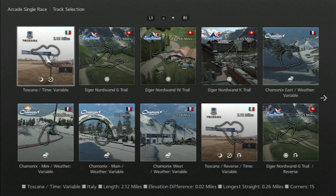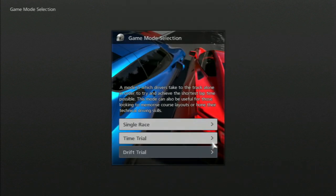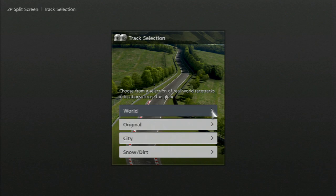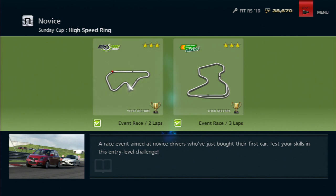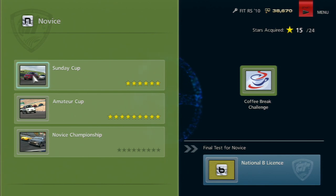Time trial works similarly — choose your track and go. There's also drift trial and party play options, essentially split screen. The main career mode is the crux of the game. It uses a star rating system: gold earns three stars, silver two, bronze one. I've got 15 out of 24 stars in the novice class and was able to move on to the National B license test.